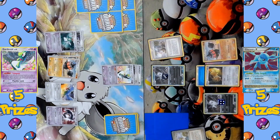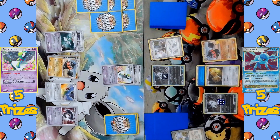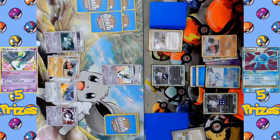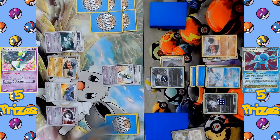They still have Castaway in hand, so Castaway searches the deck for another Water Energy, another Cessation Crystal, and another supporter — Team Galactic Mars. The Water Energy comes down, Eevee evolves into Glaceon, and a second Cessation Crystal is attached to Absol. Because the Cessation Crystal is in play again, Gardevoir and Claydol cannot activate their Poké Powers. Another Gardevoir comes down to the bench and Psychic Lock is declared — still not enough to knock out Absol, as Psychic Lock only hits it for 30 damage.